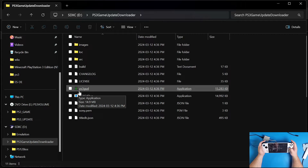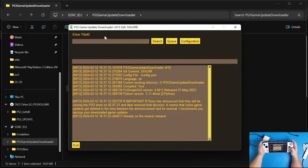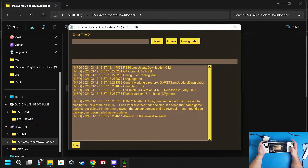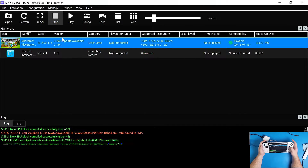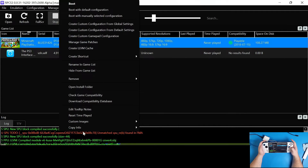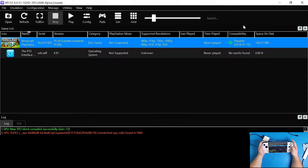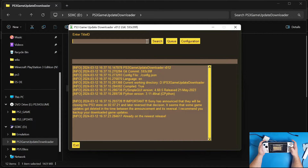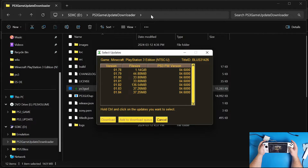Open up PS3GUD and wait for it to run. It's going to ask where you want your downloaded packages to go - leave it as is and click exit. It'll then ask for the Title ID. Go back to RPCS3, right click on your game, scroll down to 'Copy Info', then 'Copy Serial'. Minimize RPCS3, open your keyboard, paste that serial number into PS3GUD, and click Search.